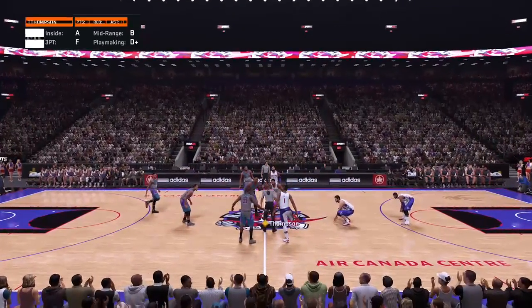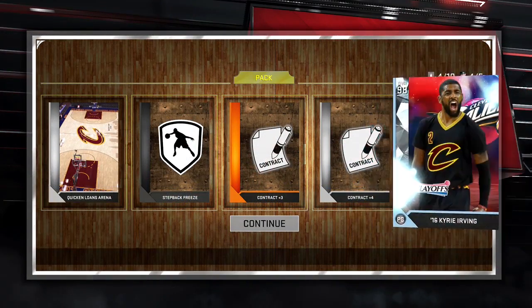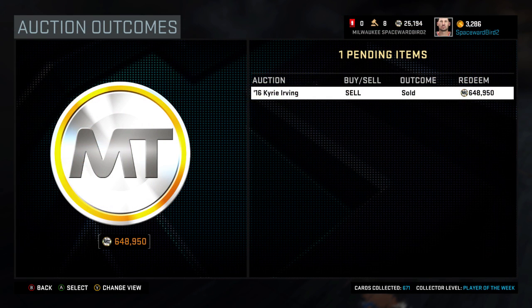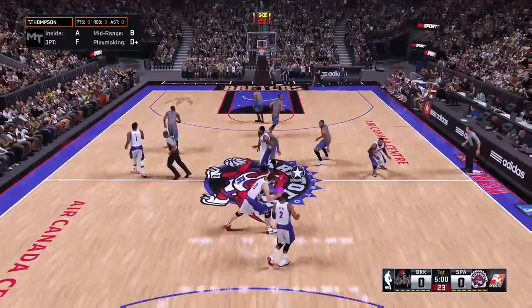Getting ready for the tip — there's that 99 LeBron; I was doing the dance when I pulled that card from the pack. Excited to try out this 98 Kyrie. I pulled this card the night it was released but wasted no time getting it right back up in auction and sold it that same night for 650,000 MT.